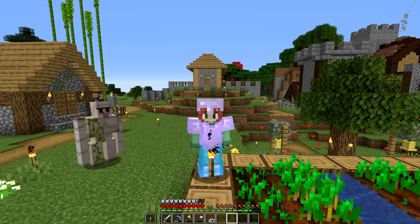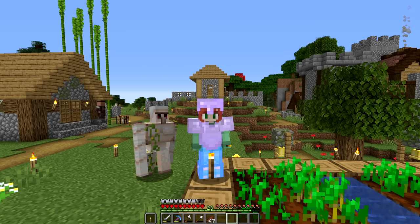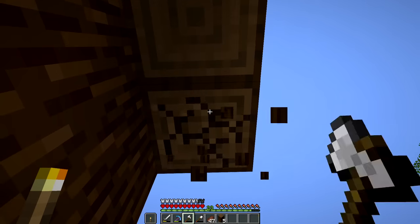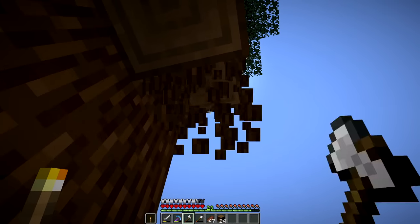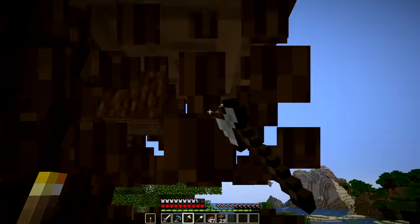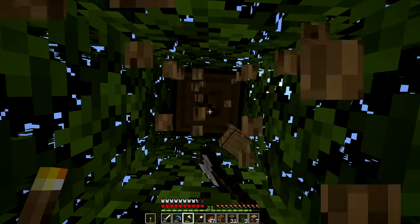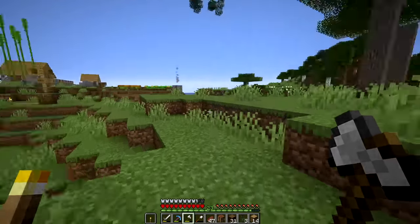Next on my list is a build. I need a place for that enchanting table that we're using quite a lot now, and I think that village structure right above my head is perfect. A building project means lots of need for wood, so it's time to chop down one of these mega spruce trees. Even though I don't necessarily need to transform a villager's house to put the enchanting table in it, I kind of enjoy making little projects like this for myself. It gives me a reason to farm things and have more elaborate plans than just rushing to beat the Ender Dragon.